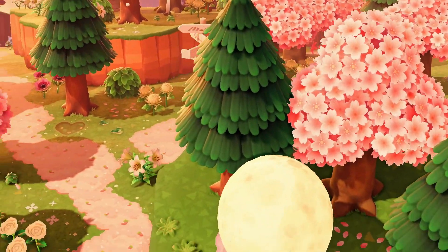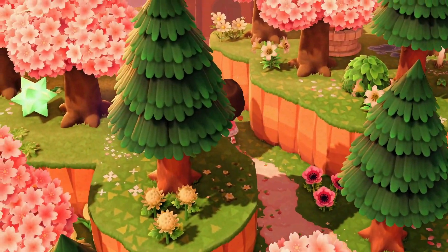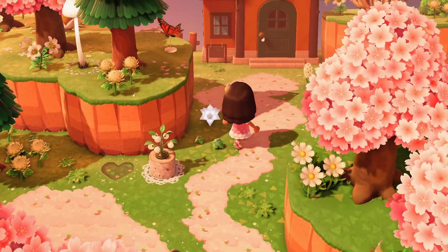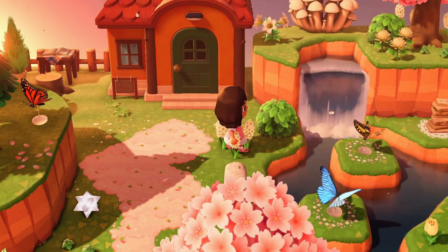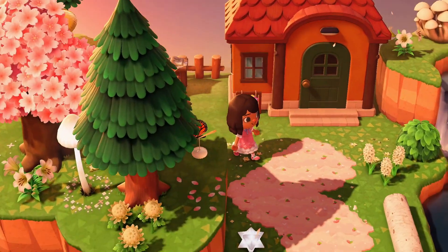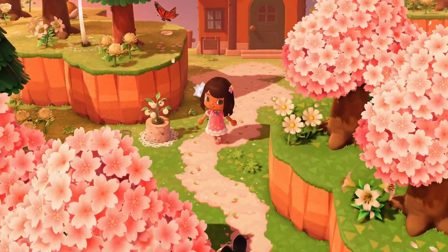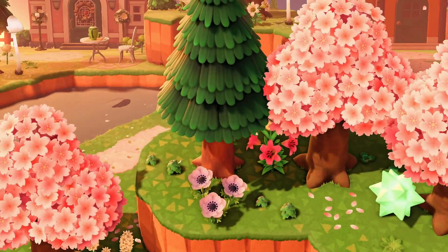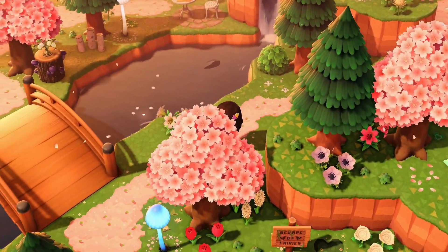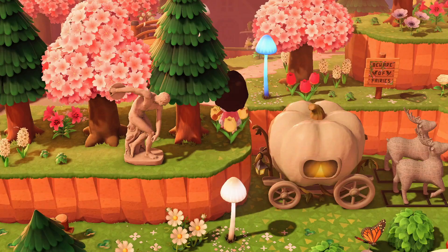Let's keep on going over here. I'm sorry if I'm going super fast — there's just a lot to cover in this island. More houses over here and it seems like we have another seating area back there with a book, overlooking the ocean. I thought that item was a star fragment, but it's one of the clocks turned around — very smart to use for that. And the path is taking us to a sign that says 'Beware of Fairies.' That's actually really cute.